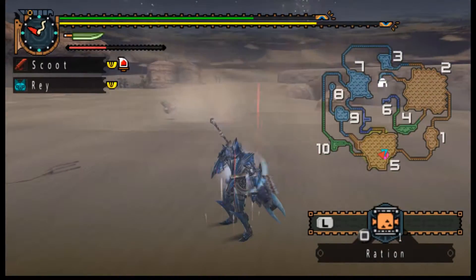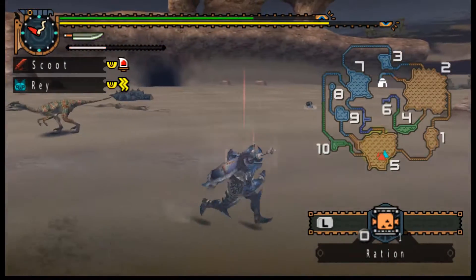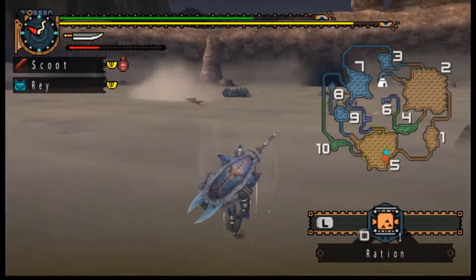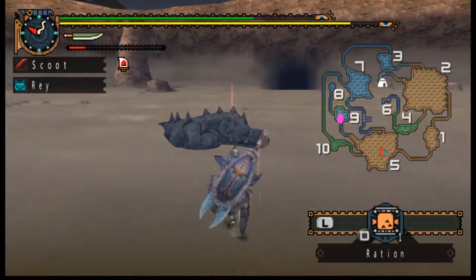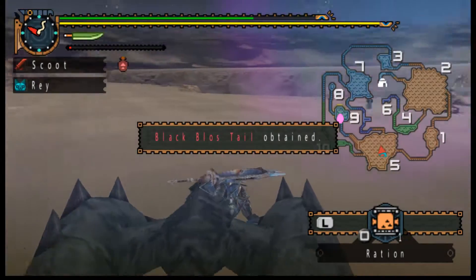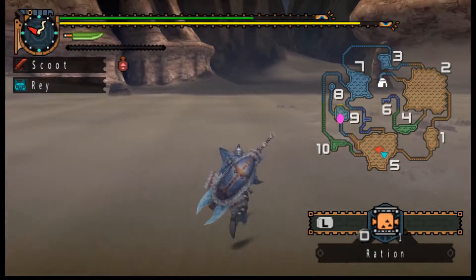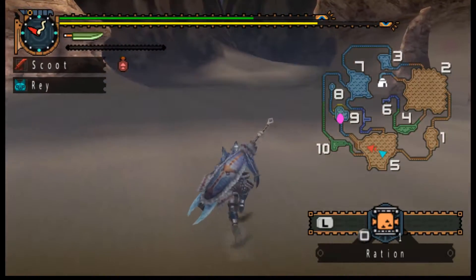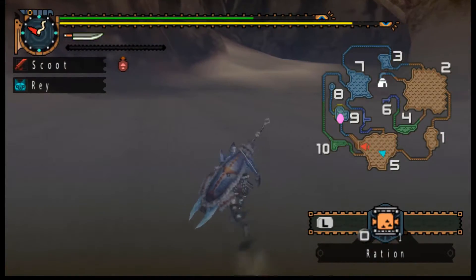I'm gonna go ahead and eat a Ration while it's digging, and run this way. It's either gonna go after the Rage or it should go to where I was just standing. Oh, it looks like it's gonna leave the area. I don't think it's already weak — it hasn't even been 10 minutes yet. I might actually be able to take down Gravios in the same episode, but seeing as it's just sitting at the entrance, I don't think it's actually almost dead. I think it just left the area.